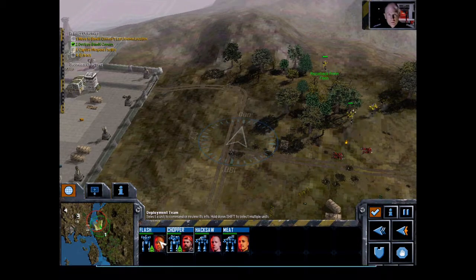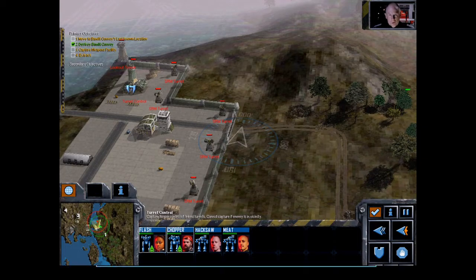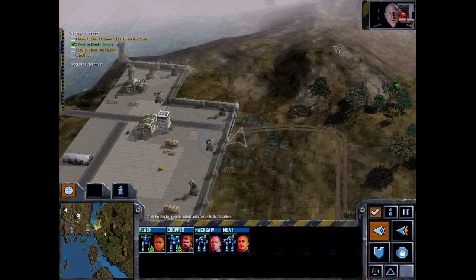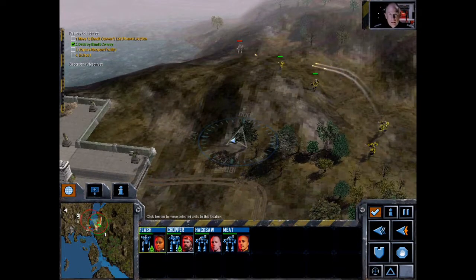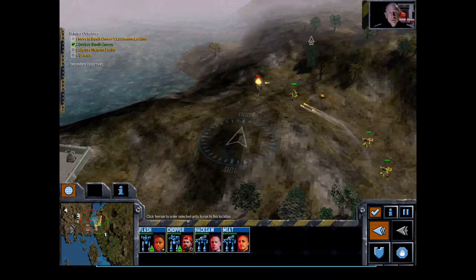Commander, I have no idea what House Liao is up to, nor do I care. Your mission is to destroy all bandit forces. If anyone attempts to impede your mission, you will destroy them. There is a weapons facility to the north of your position.